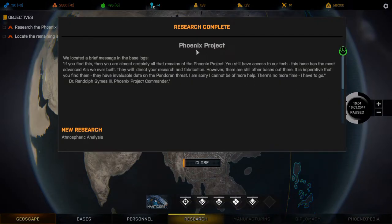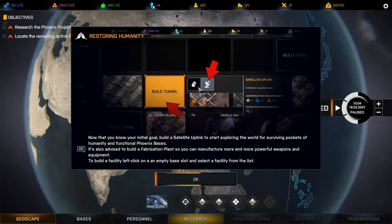Research project complete! Phoenix Project: we located a brief message in the base logs — if you find this then you are almost certainly all that remains of the Phoenix Project. You still have access to our tech. This base has the most advanced AIs we ever built — they will direct your research and fabrication. There are still other bases out there — find them, they have invaluable data on the Pandoran threat. New research: atmospheric analysis. Now that you know your initial goal — build a satellite uplink to explore the world for surviving pockets of humanity and functional Phoenix bases. Also build a fabrication plant to manufacture more powerful weapons and equipment.